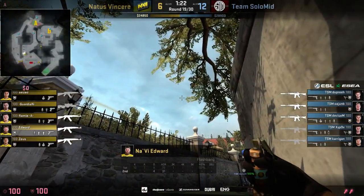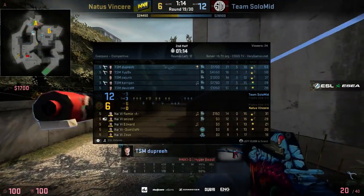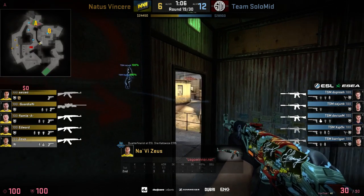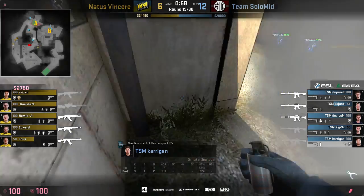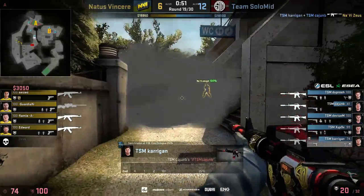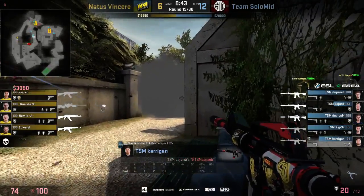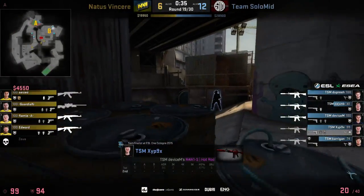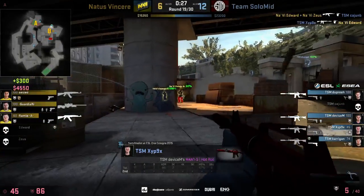TSM only need two more rounds. They put the AWP in Guardian's hands and he's taking it to A Long — nobody there yet. TSM hangs back deeply in the A bombsite with two players over at toilets. They have information on the pushes the Ts can come up with. Kerrigan takes up a kill — smoke was in place before he fired, so he gets away with most of his HP. Dupree puts out a second smoke. NaVi forced to take it to B. Soos rotating makes Edward's move obvious.